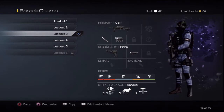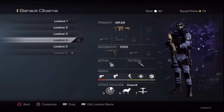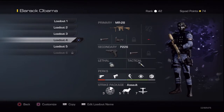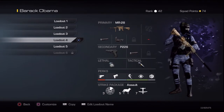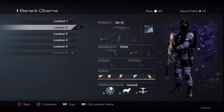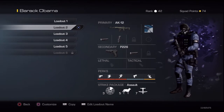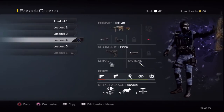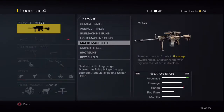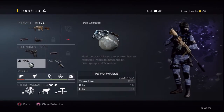Then I have the MR28. I haven't used this gun a whole lot, but from what I've seen it's really good. I've got Sleight of Hand and a red dot on it. This is the only class where I have a lethal and tactical — I got rid of lethals and tacticals on all my other classes because it allows me to have bigger perk slots and better perks. It's kind of like the MK14 from MW3, but there actually is an MK14 — I just haven't bought it because I really like this one.